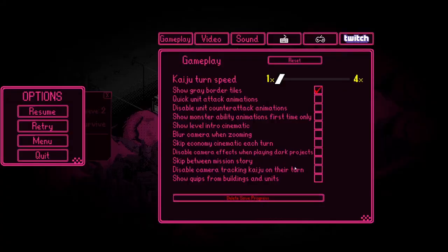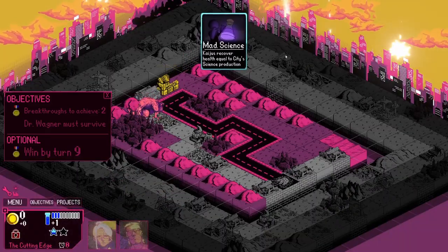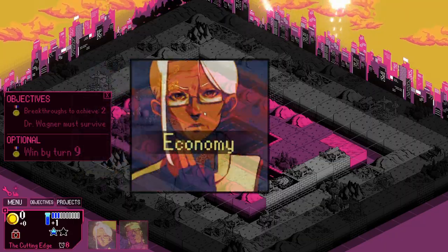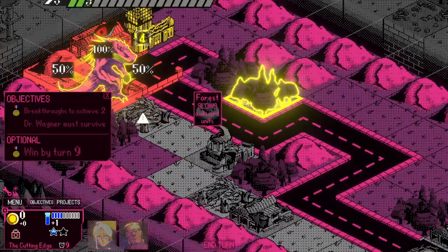I'm probably going to turn these animations off. Let's do that right now: quick unit attack animations, disable unit counterattack, show monster ability animations first time only, show level intro cinematic, blur camera when zooming, skip economy, disable camera effects when playing dark projects, skip between mission story, disable camera tracking on Kaiju, show quips from buildings. And Kaiju turn speed - we'll go up on that. Oh, I guess we removed that glitchy animation - that's kind of nice. I don't know which one did that, but I'm happy with it. So you can turn that off.